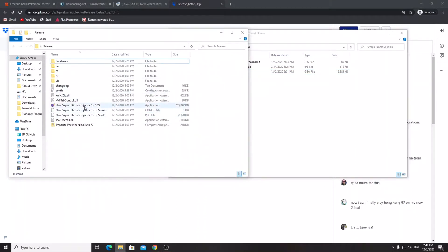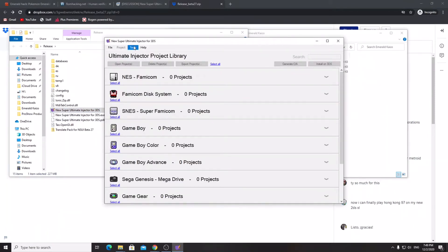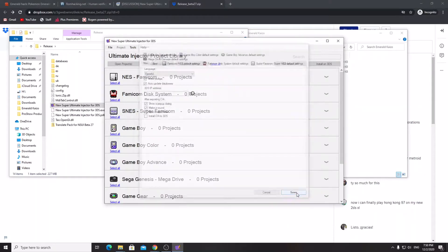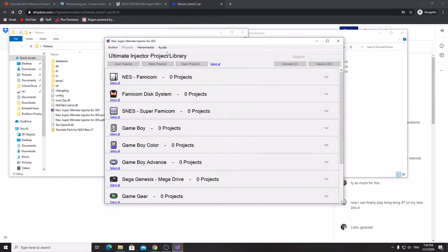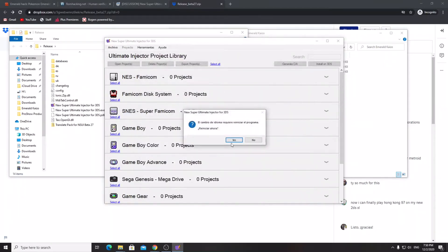Open up New Super Ultimate Injector for 3DS and give it a second to load. I've received comments that the default language was Spanish — to fix that, go to Tools, then Options. The button layout is the same regardless of language. You'll need to restart the program, then go to Tools, Options, set the language to English, and restart once more.